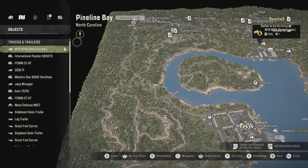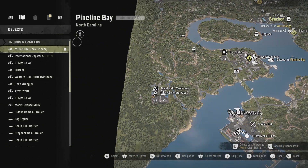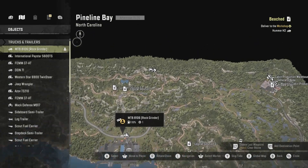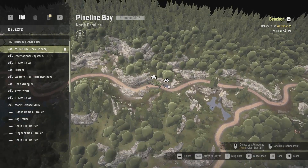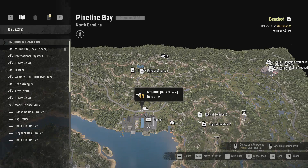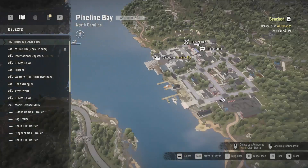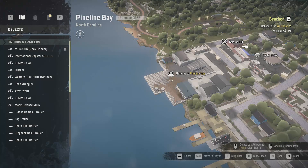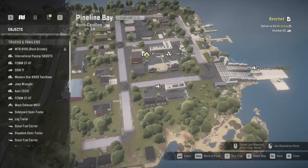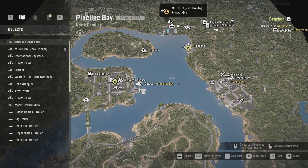For the rock grinder contract you will need one metal beam — you can use the same ones from before. You have to bring one metal beam all the way up here to the site. There is a little rock blockage there; you can drop it off on either side — I dropped it off on the left-hand side so I can confirm that works. Then you'll need to take the rock grinder truck — there is a prototype exploration unit trailer with that truck — bring the rock grinder truck all the way down to right here by the ferry. Then bring the prototype exploration unit trailer to right here. Once you've done both of those, the rock grinder truck is yours.